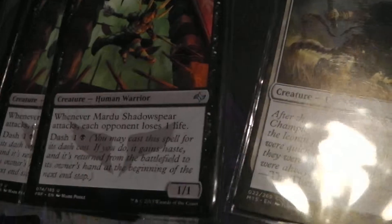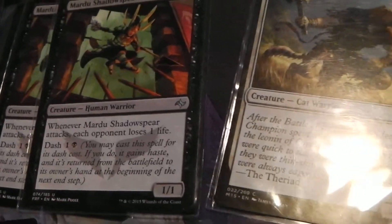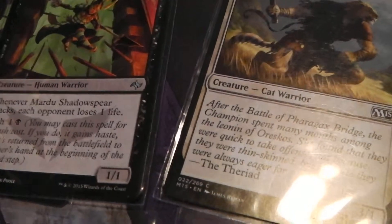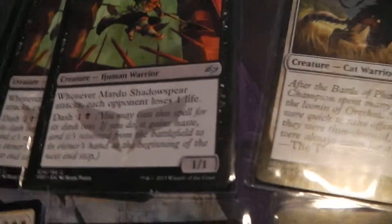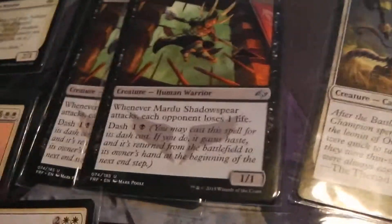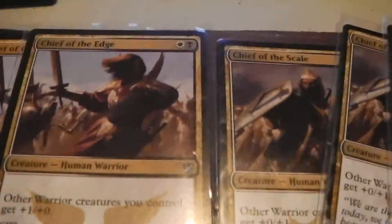We've got Mardu Shadowspear — there are two of them. Whenever Mardu Shadowspear attacks, each opponent loses one life. I think that's great. You attack, you possibly do damage, you may not — this is a great thing to get out turn one or turn two. Even better with these guys; pretty much these guys are what you want to get out early.